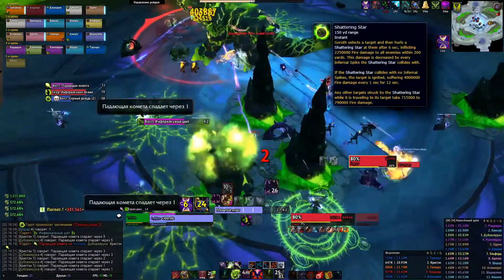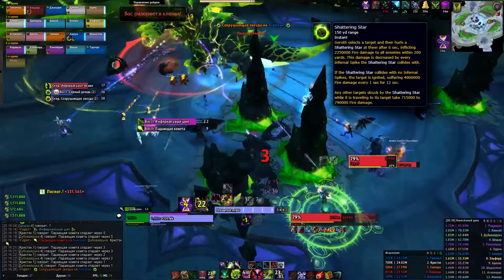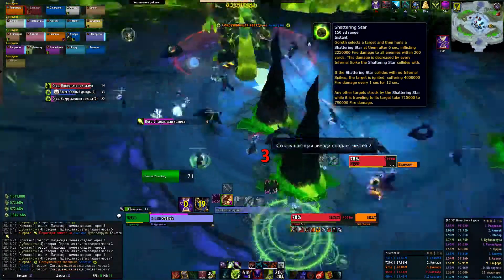Shattering Star. The person with this debuff should hide behind 2 or 3 spikes for reducing incoming damage.